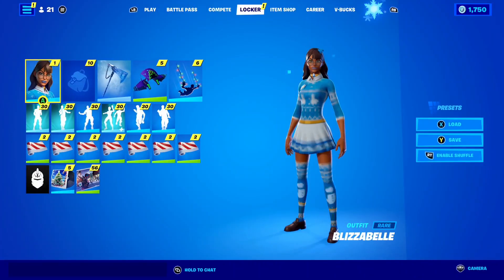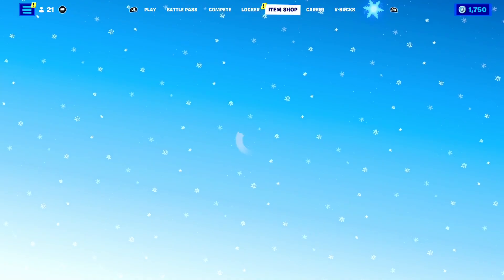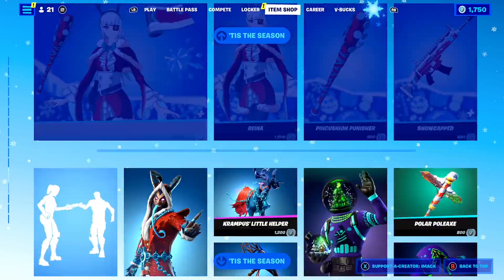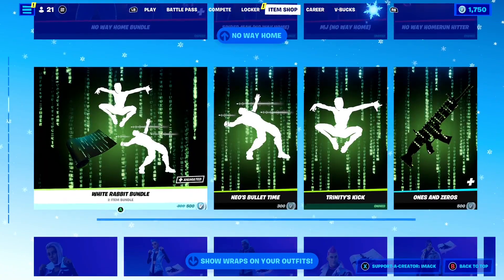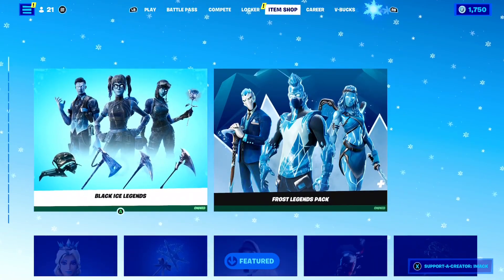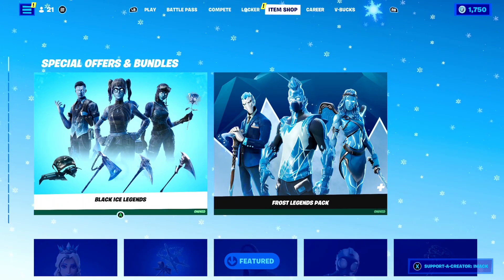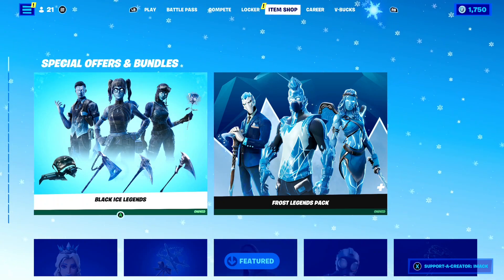For those who didn't know, this skin is a free skin for PC players right now. If you're a PC player in Fortnite, the Blizzabelle skin is going to appear for free in the item shop. All you need to do is go to the item shop, scroll to the special offers and manual section, and right there you will see the Blizzabelle skin for free.